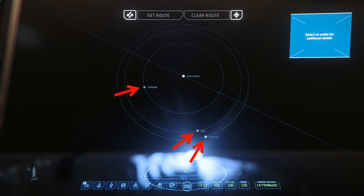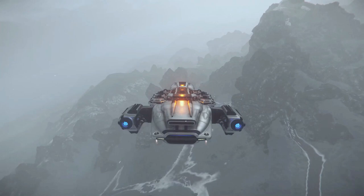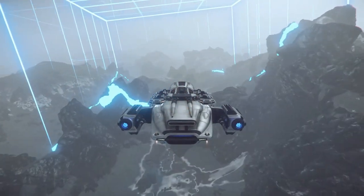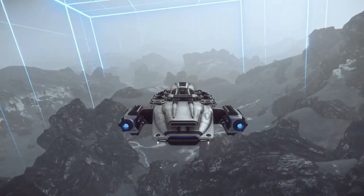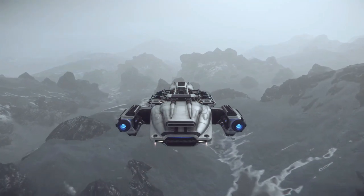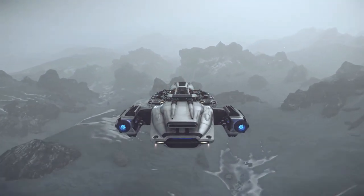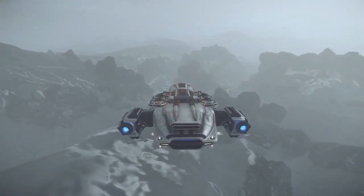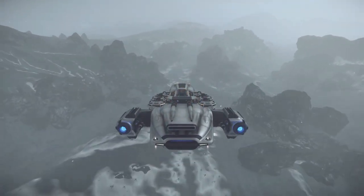Calliope has one of the more interesting geologies and terrains of the three moons. I really felt as though I was truly on some alien distant world with the rugged terrain, a haze of atmosphere casting an almost spooky light across the jagged rocks. I just found it one of the more interesting locations, and I also had some very good mineable ores there.